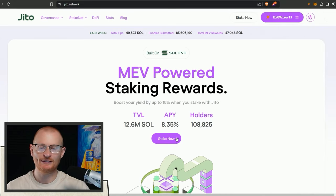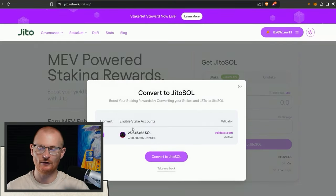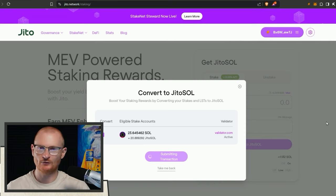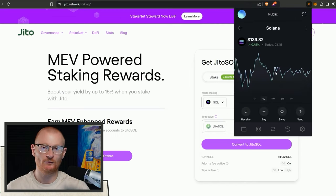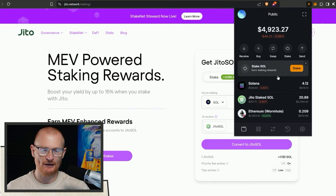What we can actually do is go to Jito Network, connect our wallet, and go and stake with our actual validator. We can migrate that over - we can convert this to Jito SOL and then we're good. It's still staked with the validator but we no longer have direct access to it.